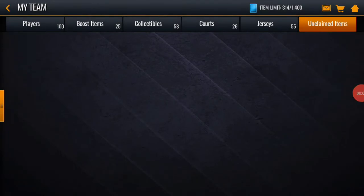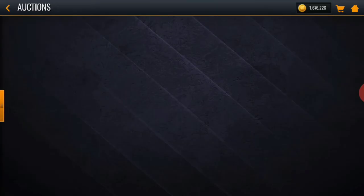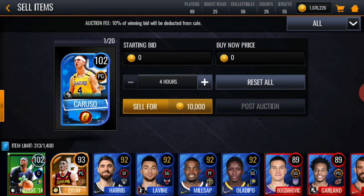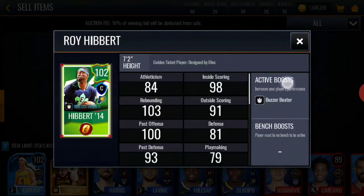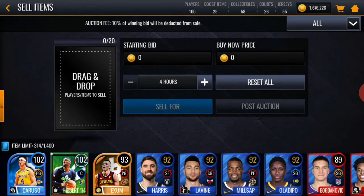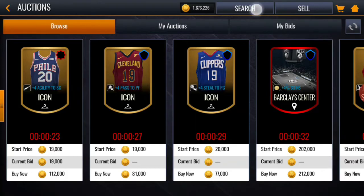I had to go away real quick because my chest was hurting. Let's go ahead and see what we got. We pulled a 102 overall Alex Caruso — oh my goodness gracious, that's crazy. And then we also got this Hibert here. Let's see the stats — defense is kind of wack but not bad for a center. He's 7'2", good height. Let's go ahead and see how much they're worth on the auction house.